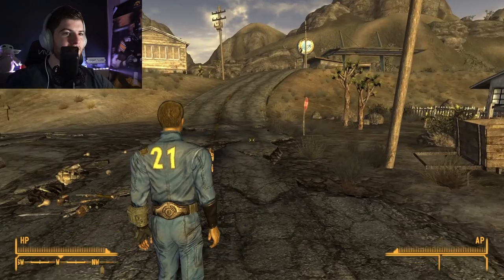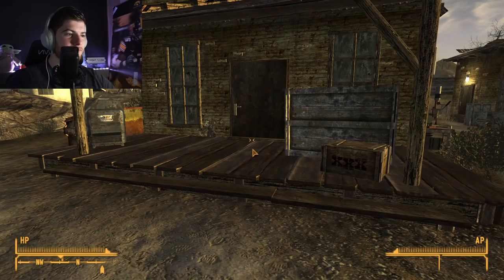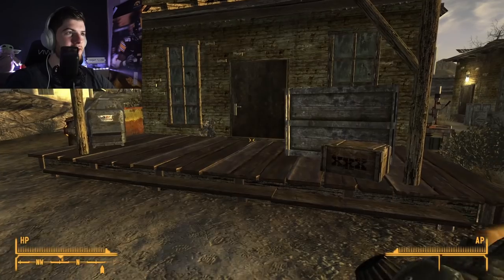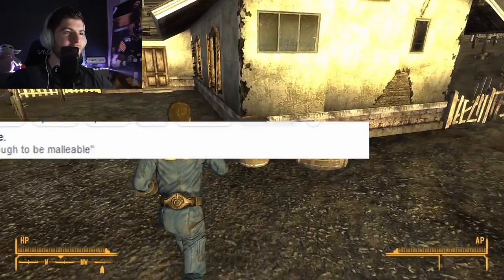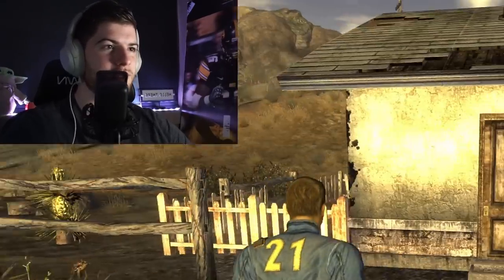Even the tumbleweed feels my pain as he slowly rolls by — they're like making fun of me. Both of them just hanging out there like, 'Hey, look at this clown, he just dropped all his equipment.' How many caps does this game start me out with? 18 caps. I have a negative two damage threshold. I'm very malleable. I do have 240 hit points though, which is pretty good for the start.